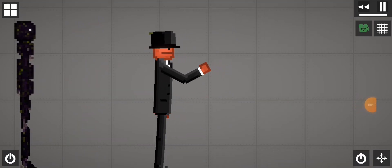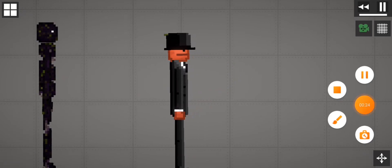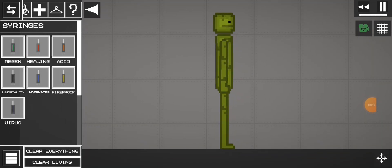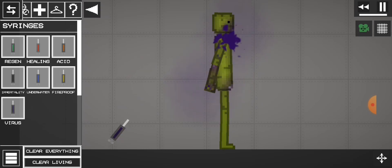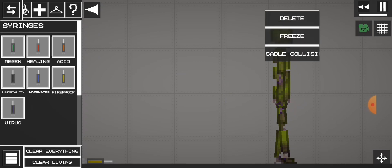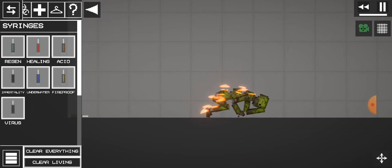Where did you go void? Get a melon, and get a fireproof syringe, and a virus syringe. And ignite the melon and wait for it to turn black.